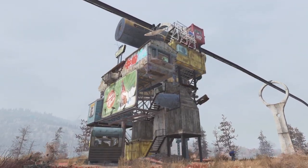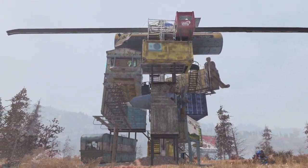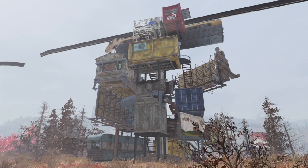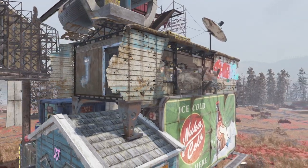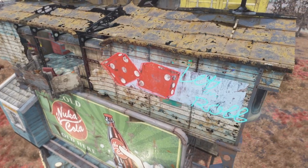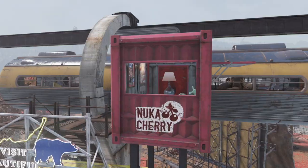Another cool practical use for this is stacking a whole bunch of structures into a crimson prospect-style garbage heap like this one. You can see I stacked the destroyed trailer up on the billboard this way, and put a Nuka Cherry Crate at the top of the pile. So beautiful. This is just the height of wasteland elegance right here. Pun partially not intended.